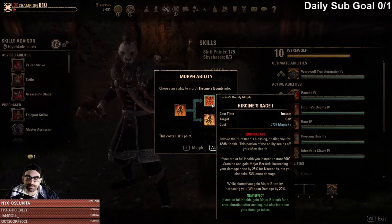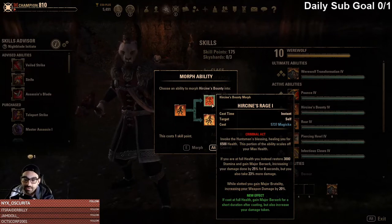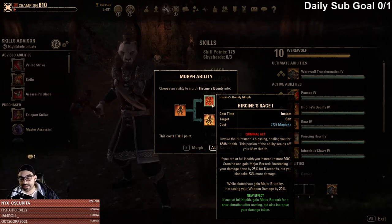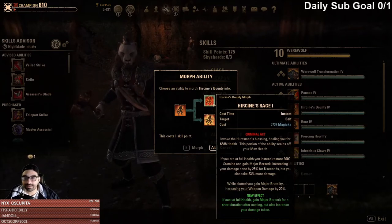ZeniMax changed it so that if you're full HP when you cast, you can kind of Dark Deal — trading your Magicka for stamina. It's very expensive because you're trading 5,700 Magicka. If you are at full HP, you instead restore 3,000 stamina and gain Major Berserk, increasing your damage done by 25% for six seconds — but you also take 23% more damage while slotted. It now also gives you Major Brutality while slotted, which before it did not. You either had to use a set or use pots for Major Brutality.